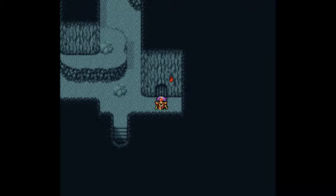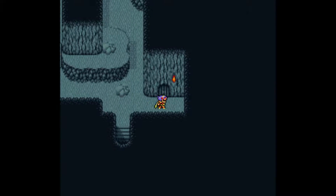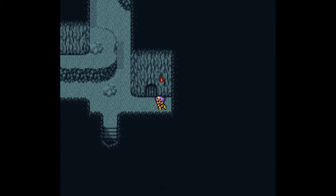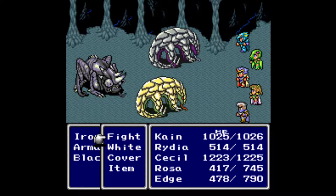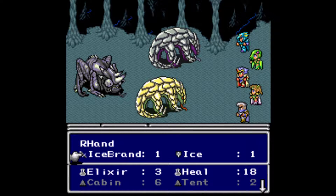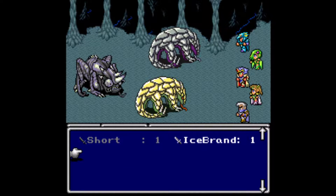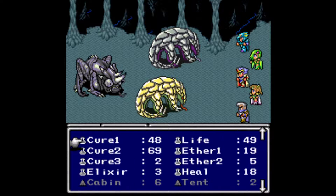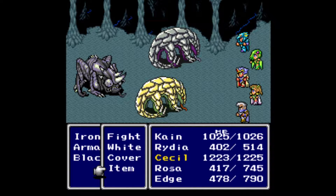Specifically in our case with Edge's throw ability. Here's what you do: get into a fight, make sure you have equipped whatever it is you want to duplicate. In this case we're going to duplicate the ice brand. Go to your items, go down to an empty slot, and then unequip the weapon into that empty slot.